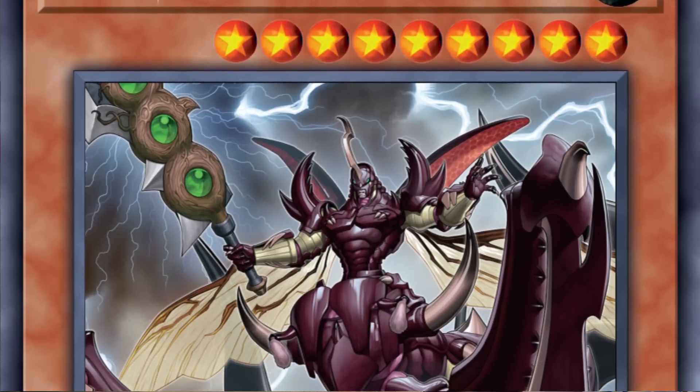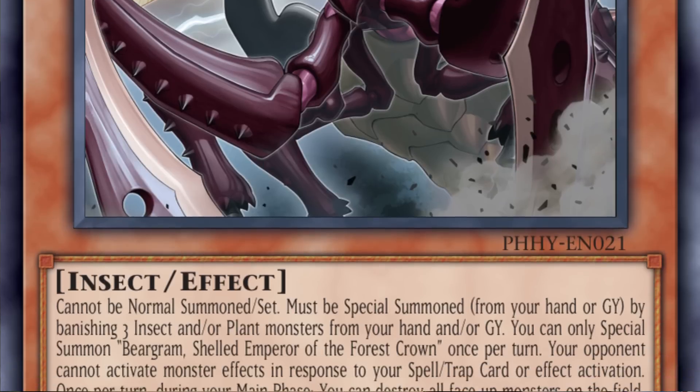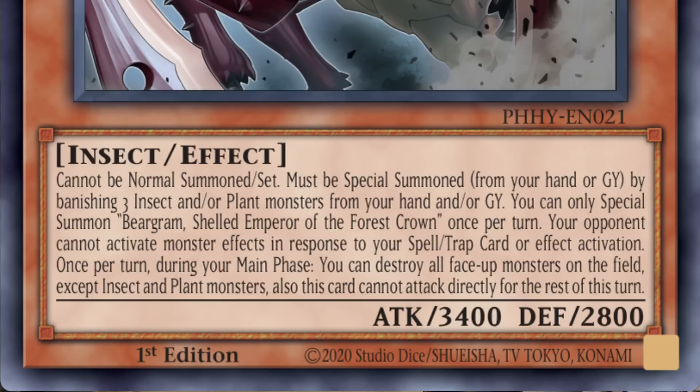For Beetrooper, insect, or plant players, there's a new boss monster: Beargrim Sheld, Emperor of the Forest Crown. It's basically a Doom Dozer-like high attack monster that you summon by banishing three insect and/or plant monsters from the graveyard. When it's face-up on the field your opponent can't respond with monster effects to your spell and trap activations. During your main phase you can also activate its Dark Hole-like effect to destroy all non-plant and non-insect monsters on the field.